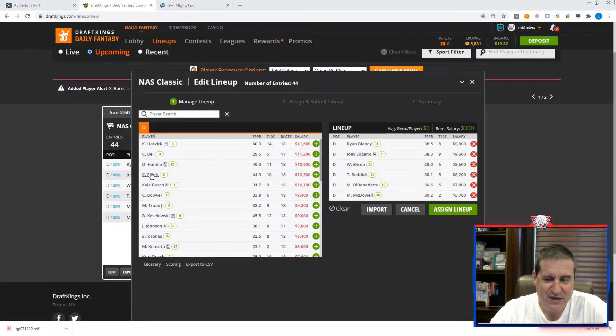Chase Elliott at 40% owned is a tough pill to swallow. He'd have to get past Harvick and Keselowski and all these other chalk guys. Likewise, if I'm going to play Bush and Elliott, I'll end up with all low-owned guys alongside them. As a matter of fact, I might not play Bush and Elliott together in any lineup because of what I just said.